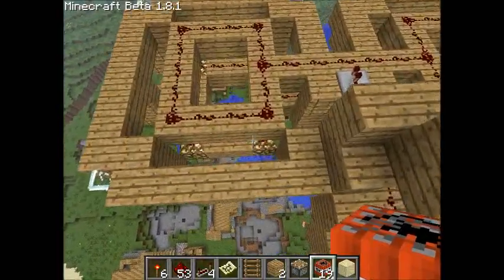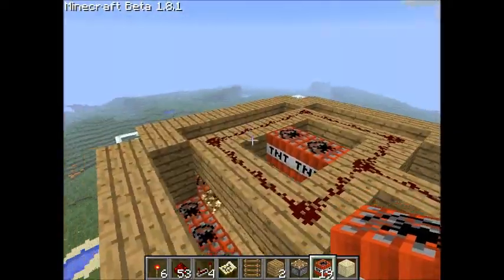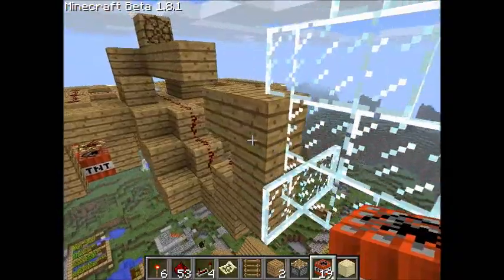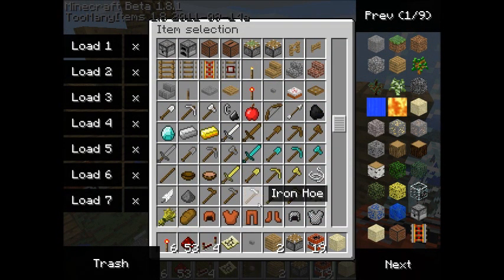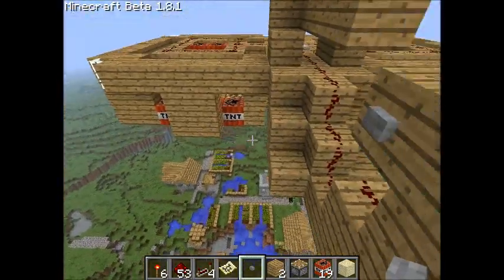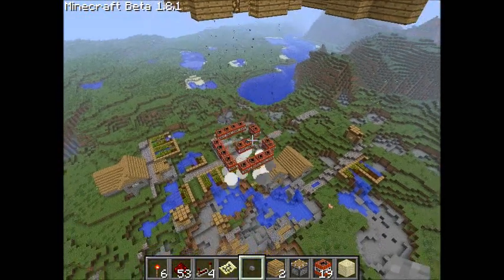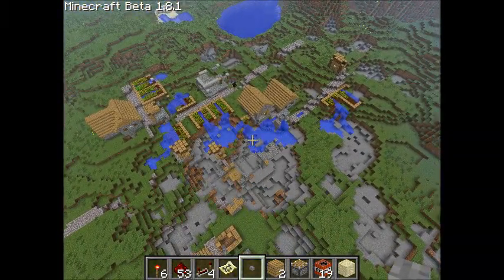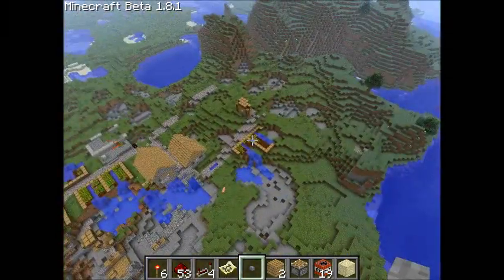I paused the video and I'll show the spread bombing again so you guys can see what's going on. Alright, let's see the bombing feature again - I'll place a button here to make it easier. The TNT hops onto that TNT, then it activates, spreads the TNT out, and it destroys everything - pretty epic!